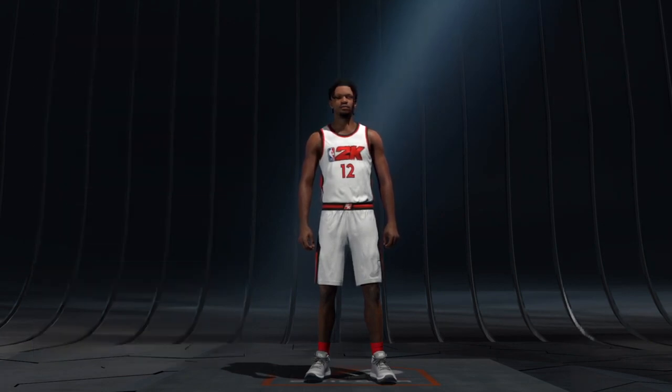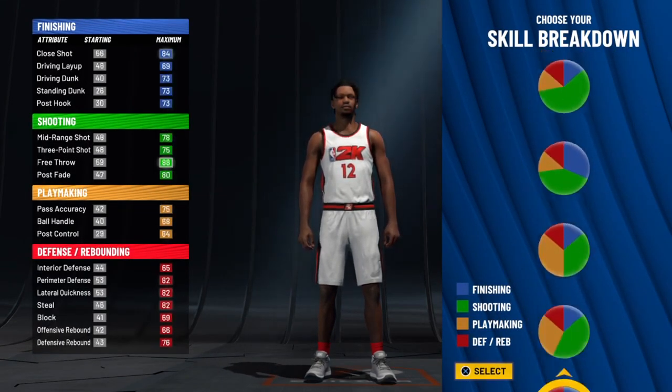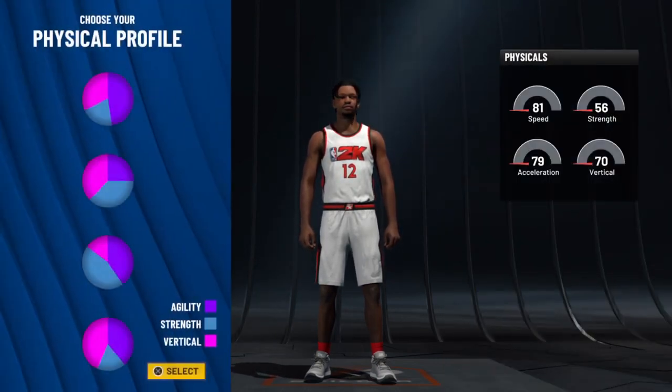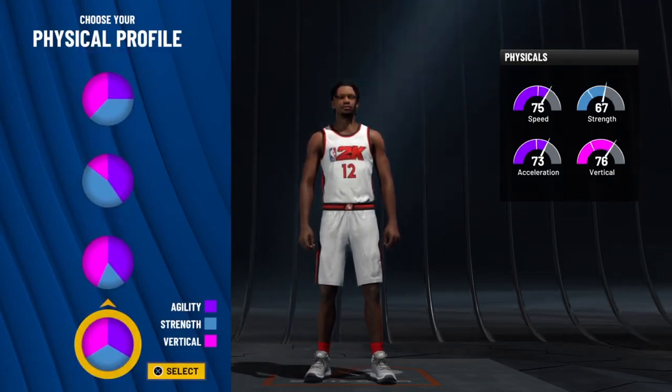Let's head into the builder so I can show you guys how I made my player. First things first, we're gonna be putting our position at small forward. I watched a few other perimeter lockdown build videos but they were for point guards, and this one is gonna be for the three because at the three I can guard all five positions. That's why I decided to make mine a small forward instead of a point guard.